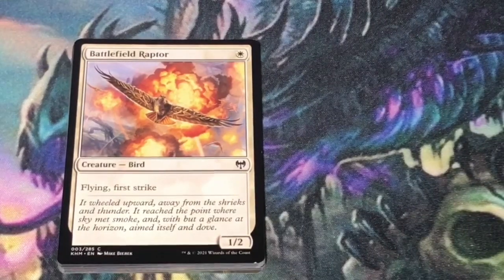First up is Battlefield Raptor — single white mana bird at 1/2, has flying and first strike. I found Battlefield Raptor to be a pretty good pickup if you're gonna go aggressive, either mono white, mono red, or white red.